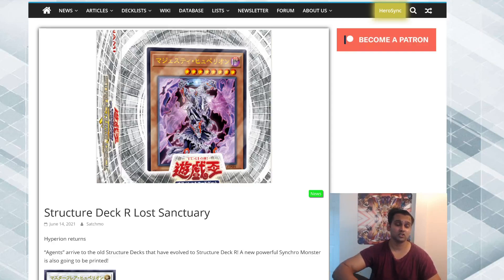What's good guys, so The Organization just this morning dropped spoilers for a new structure deck dropping in the OCG. This is after Cyber Style, so in the TCG we get Cyber Style in about three months. After that one we're going to get Structure Deck: Lost Sanctuary — I don't know why they're calling it that, maybe it's because it's an older structure deck they're revising.